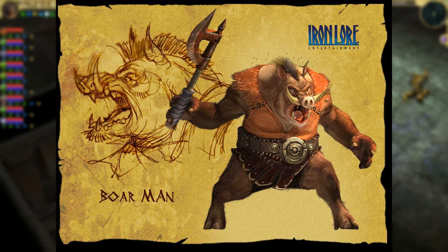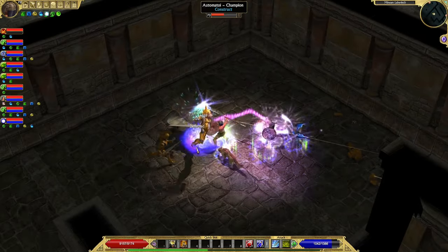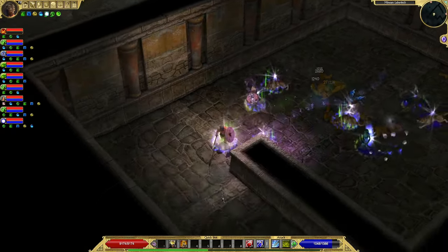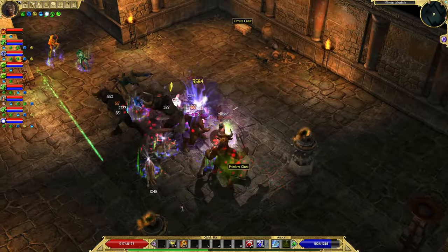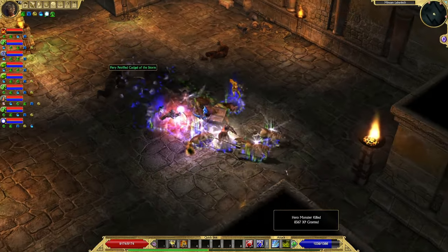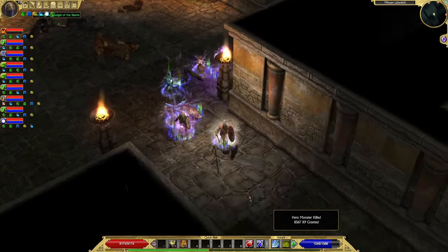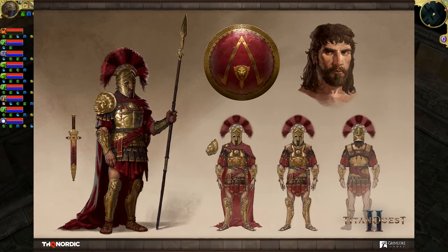The enemies in Act 1 also included animals like giant crows, giant boars, and giant spiders, as well as undead like skeletons and zombies. It's safe to assume that we will encounter many of those in Titan Quest 2, possibly even some never-before-seen ones. In the first artwork, we get to see a Spartan general in his armor and the weapons they used.